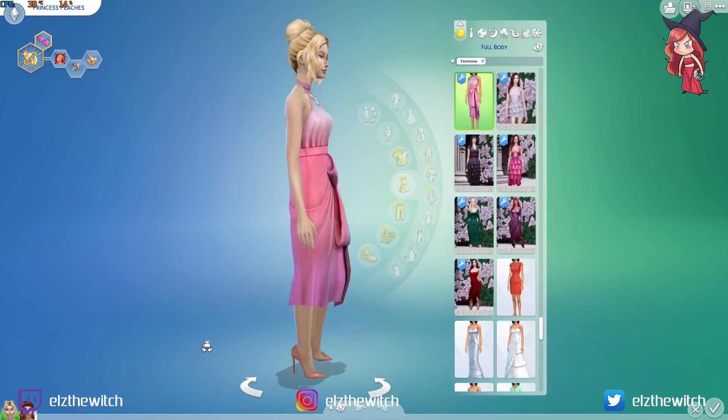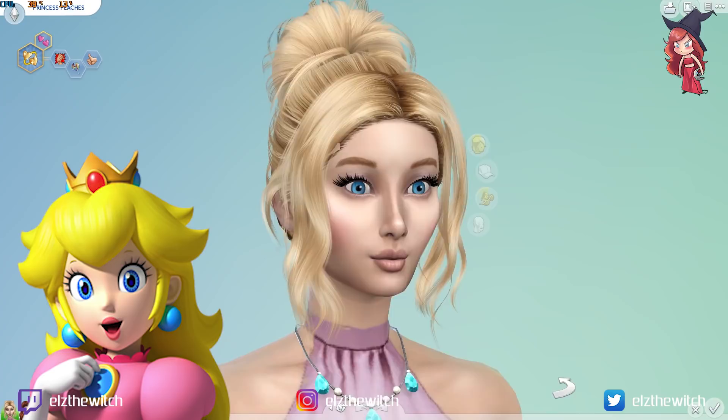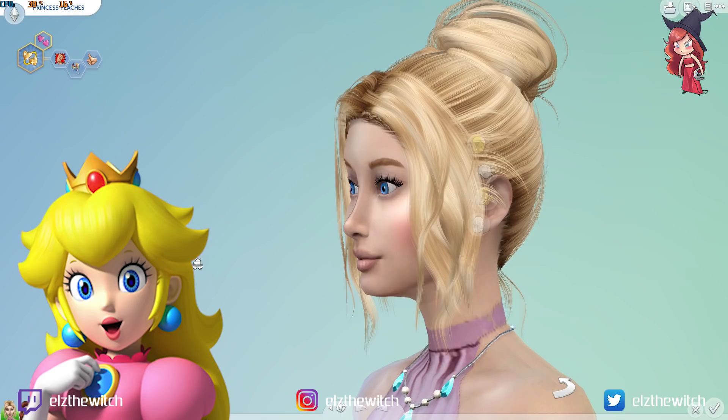Let's look at her face. I basically pulled up a photo of Princess Peaches and tried to make the most realistic-looking Peaches I could. She's got these big wide eyes, custom content eyelashes, little plump lips, and I've put on some pink blusher — quite a lot going on there. I went for this updo from custom content. I know Peaches usually has her hair down, but this is the modern-day Peaches — she's learned how to put her hair up in a messy bun.